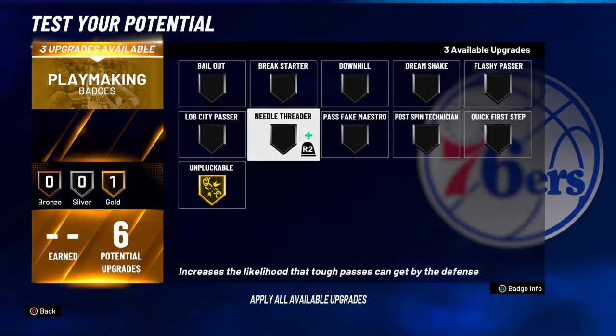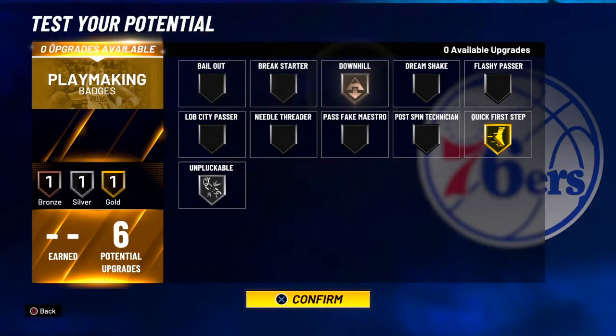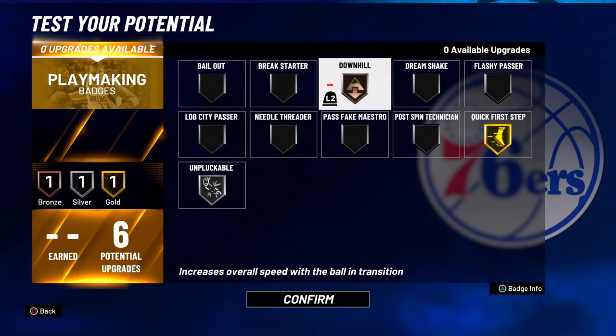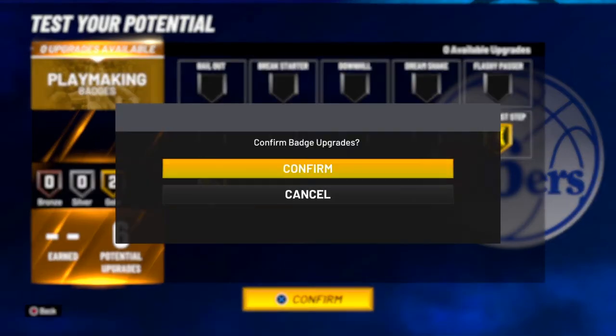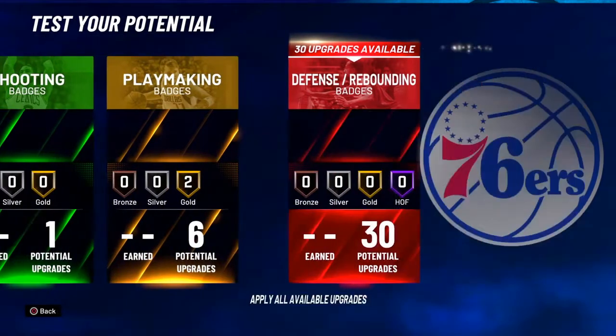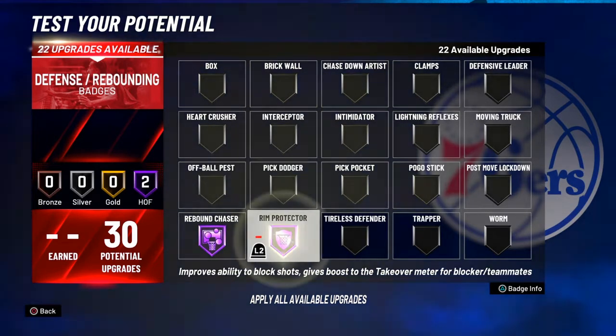For playmaking badges, put Unpluckable on Gold and Quick First Step on Gold. You can put Downhill on Bronze, but you'd have to take Unpluckable down one — I don't suggest that, so keep Unpluckable on Gold. For defense, you have to put Rebound Chaser on Hall of Fame.